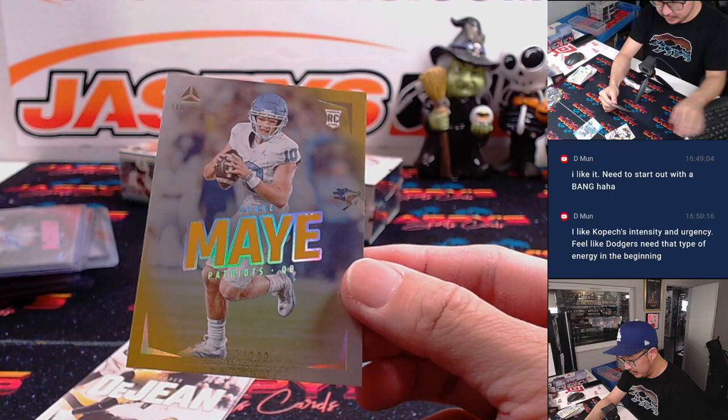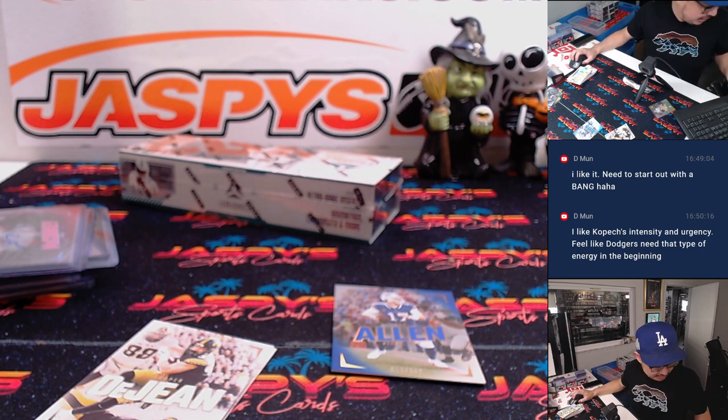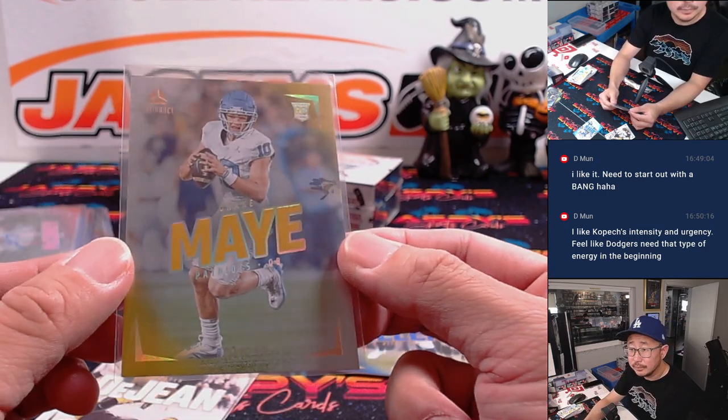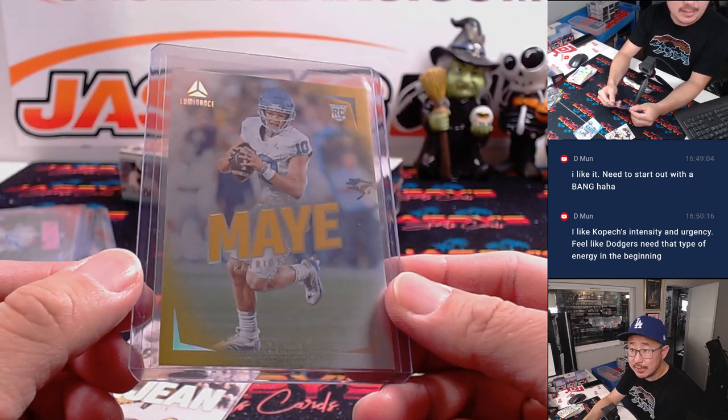Drake May to 299. I know the Patriots did not win today, but how did Drake May do? He did alright — 26 for 37, 276 yards, two touchdowns. I guess the defense just couldn't stop him. They gave up 22 points in the second quarter to the Jaguars. But there's Drake May, 299. Drake May era has begun. Jason with the AFC East.